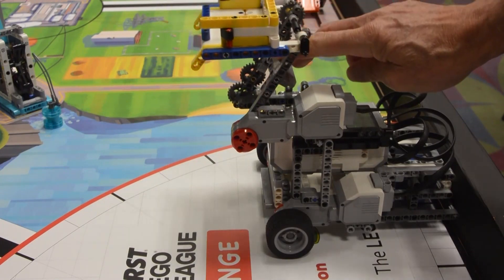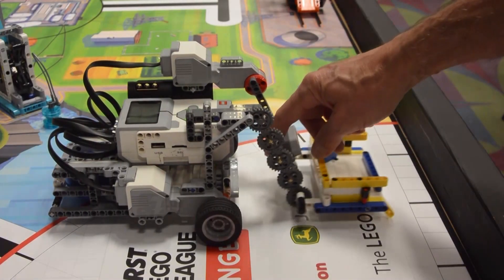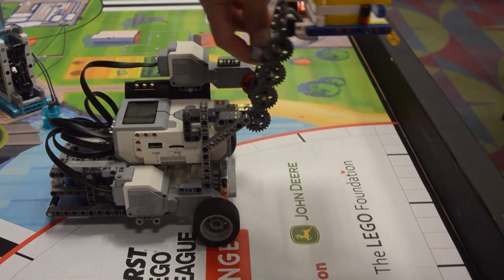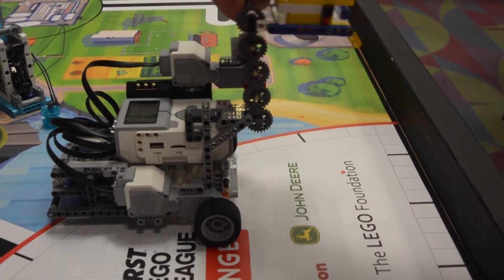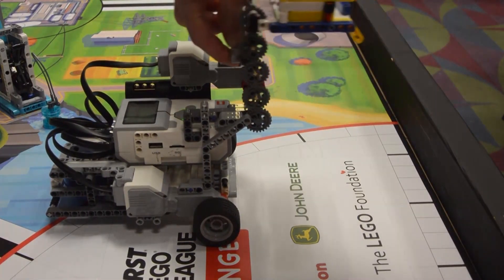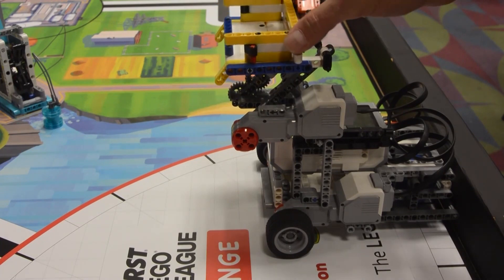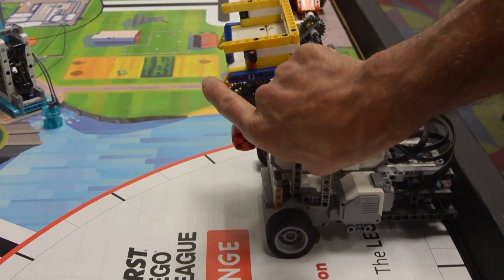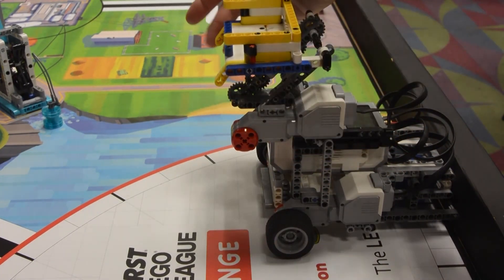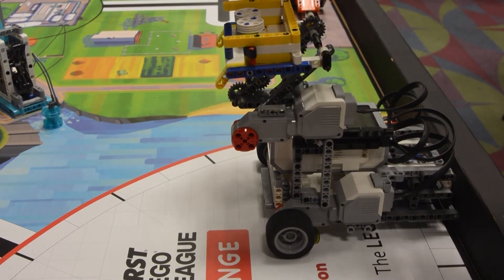We like showing that all missions can be completed with a well-designed and thought-out attachment, rather than using several different ones that will likely take extra time to switch out in between missions. For this particular arm, we have geared it such that the dumper on the end remains level no matter what height the arm is at. This allows us to move around the field and not have to worry about pieces falling out of the dumper or hitting the arm on anything. The dumper itself is a passive mechanism where the two yellow pieces sticking down must be pushed in order for the dumper to rotate and release what it's holding. This way, we don't need an additional motor to dump any contents.